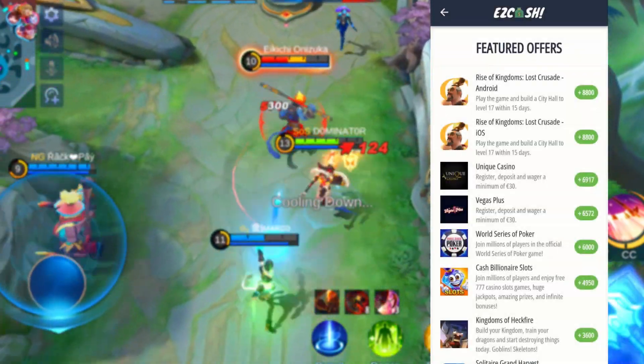Here I only had 48 diamonds. But after about 1 hour, I already received the 429 diamonds on my account, which makes a total of 477 diamonds. Like you see, this is a legit way to earn free diamonds in Mobile Legends.